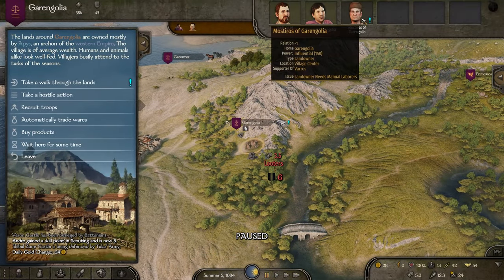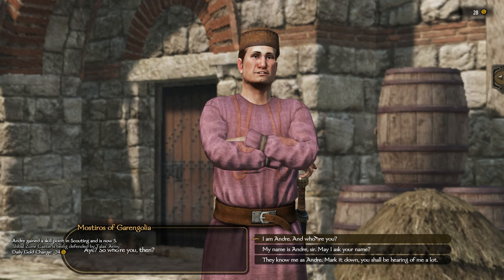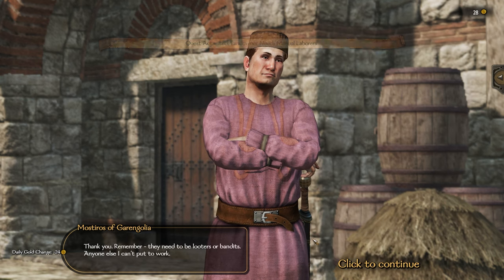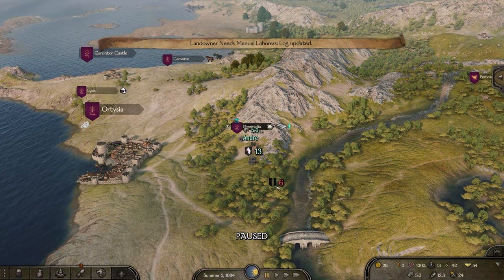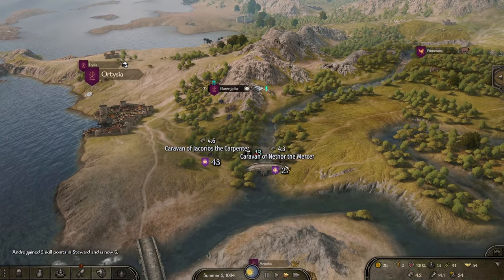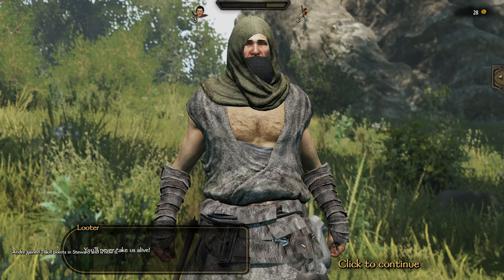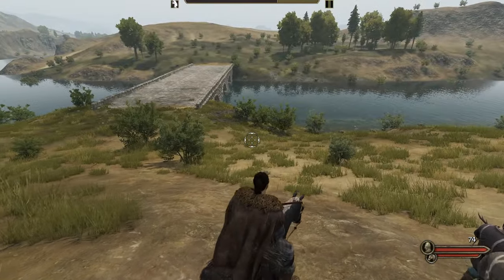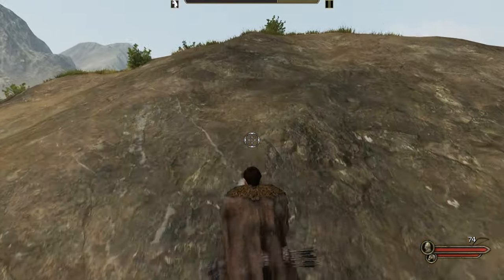On the way to Ortizia we finally find a quest in a nearby village. It's one of the easier quests — a landowner needs manual laborers. All we need to do is bring some prisoners. We get to work by killing nearby looters. It's a bit rough with no skill and a trash starter bow, but we get things done.